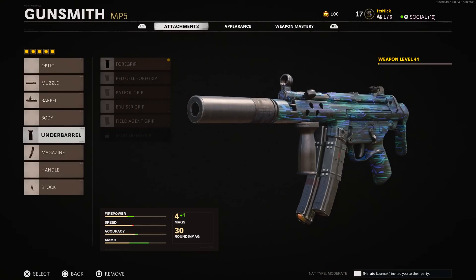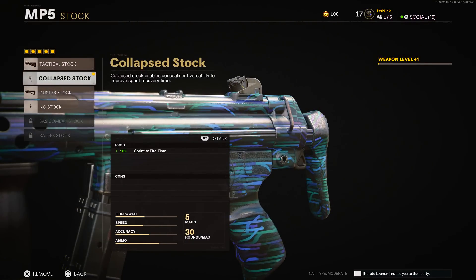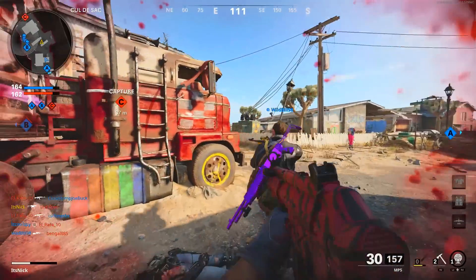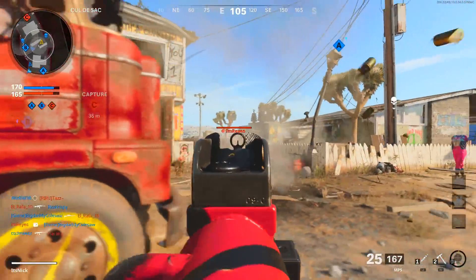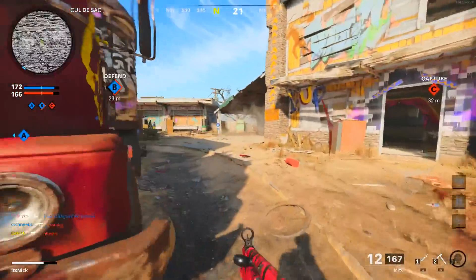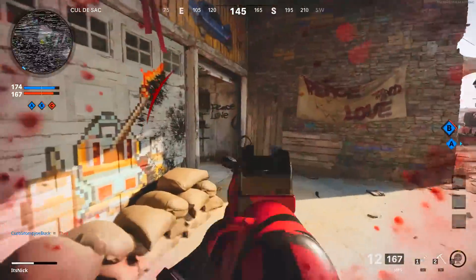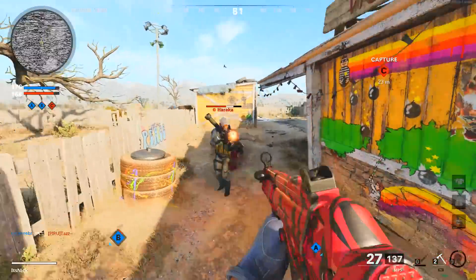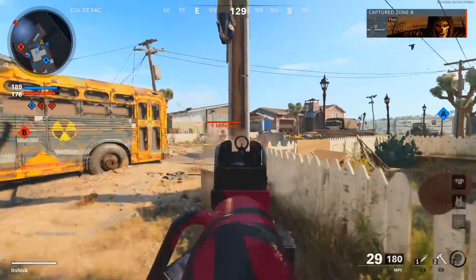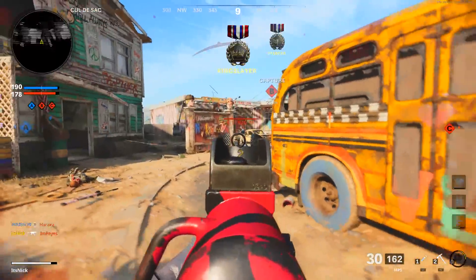The 9.1 inch rifled takes away 5% sprinting movement speed, but that's not bad. Even when I unlock the final barrel I'm probably not going to use it because I don't want to lose horizontal and vertical recoil control and starting ammo. For the under barrel, run the foregrip — luckily the first one you unlock — giving you 15% horizontal recoil control. Your gun won't shoot left and right and you can control it a lot easier, which is great for longer range shots.